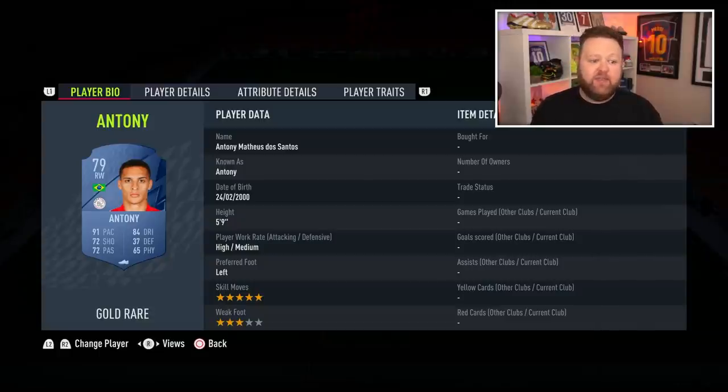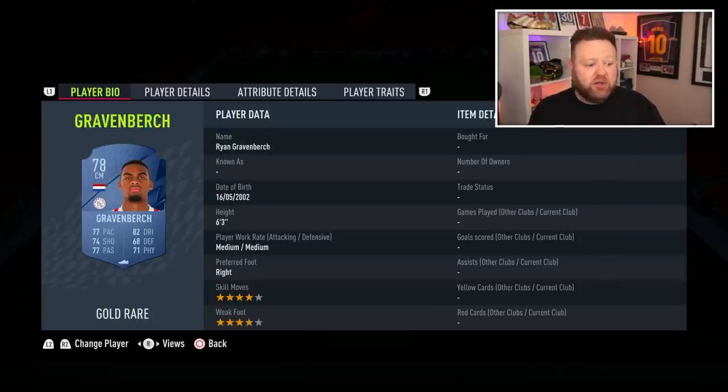We now move into the Eredivisie — this league could be pretty amazing for the start of the game, with a few gems, mostly for Ajax. Anthony looks good: five-star skill moves, only a three-star weak foot, but 91 pace, 84 dribbling, five-star skills for Ajax. He could link to Ryan Gravenberge, whose card is pretty sensational — four-star, four-star, six foot three, 82 dribbling, 77 pace. Not bad at the start of the game. Very well rounded.